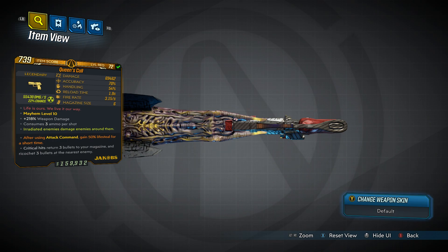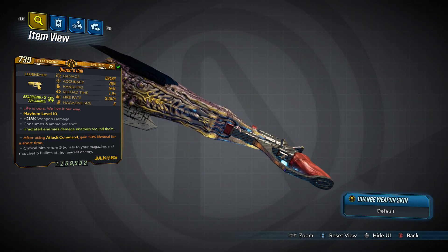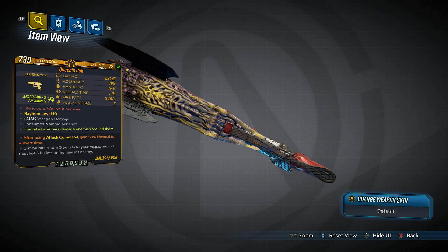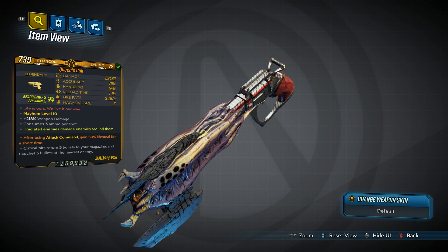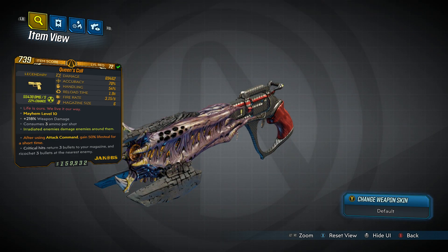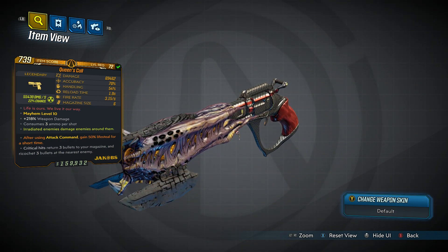To deal with this, the player must aim carefully or use skills like Flak's Fade Away to score easier critical hits. It also works well with Amara's Deep Well skill, as it adds one more bullet to the magazine, allowing it to fire three or four times before it reloads. It comes in cryo, radiation, or corrosive. As you can see at the bottom, critical hits return three bullets to your magazine and ricochet three bullets to the nearest enemy. This one has a pretty good anointment too: after using attack command, gain 50% lifesteal for a short time.